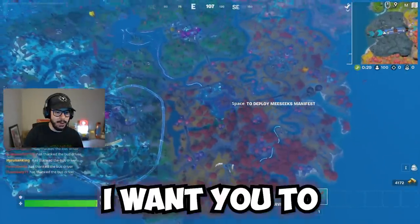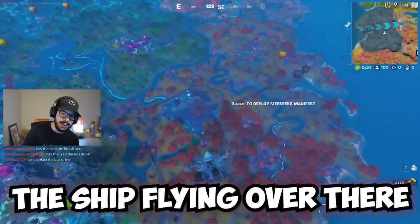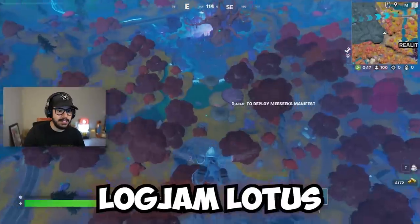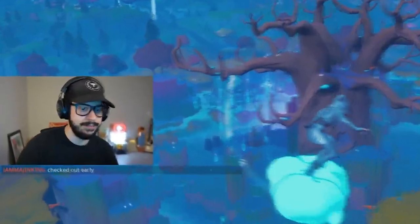We are jumping out right away. Tilted now has the blimp added to it, and there's a ship flying over there too. Those blimps are constantly moving every update. And then we got changes to Sleepy Sound, Log Jam Lotus, and there's a new location right underneath me — I couldn't spot it from the air, but it's there.